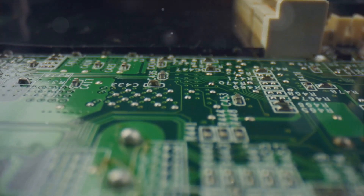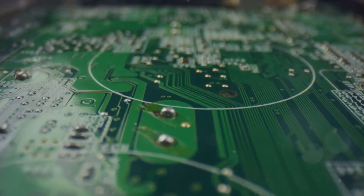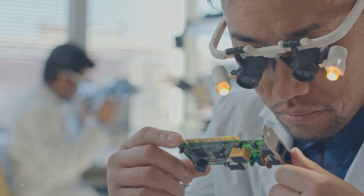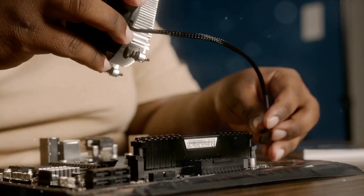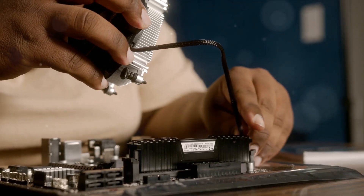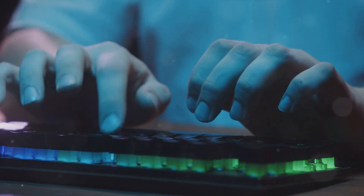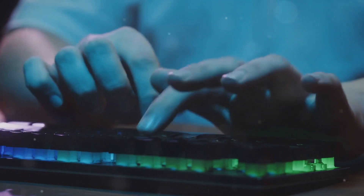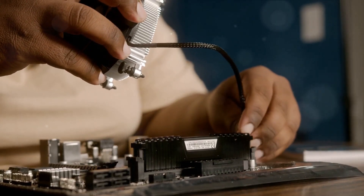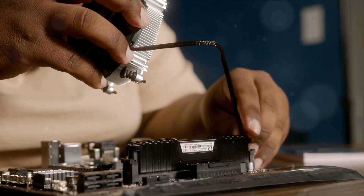This is a great sign that everything is working as it should be. However, if you encounter any issues, don't panic — troubleshooting is a normal part of the process. Check your connections and make sure all components are properly installed. If needed, consult your motherboard's manual or search online for solutions. Once your system is up and running, install your operating system using a bootable USB or DVD disc, then install the necessary drivers for your hardware, followed by your favorite games and software.